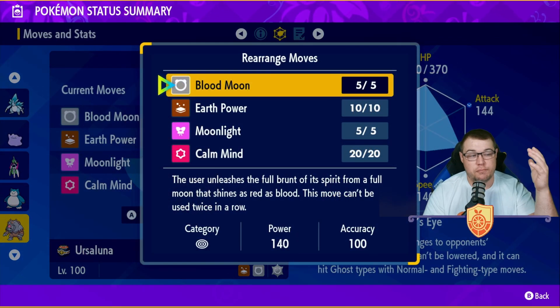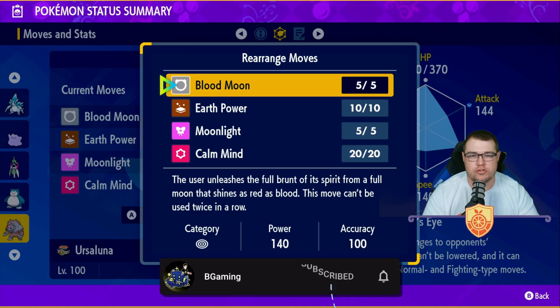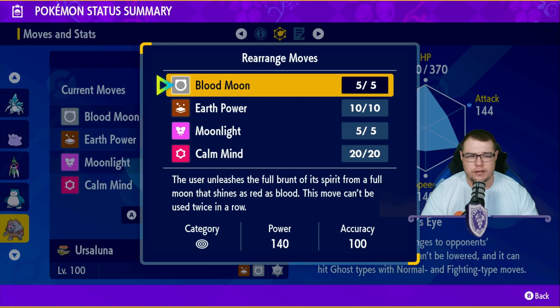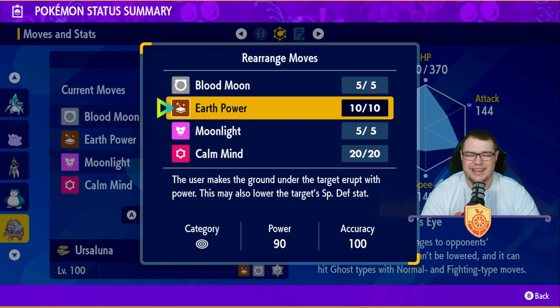For the moves, we have Blood Moon, his signature move. Since he is a special attacker, this move cannot be used twice in a row, so it is actually kind of beneficial to have a second move. Earth Power is a very solid second move — Blood Moon has its cooldown, and Earth Power is an extra STAB if you are wanting to go in. Against electric types it works really nicely.